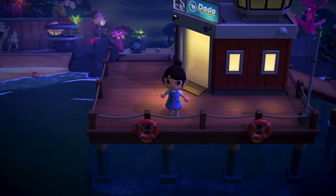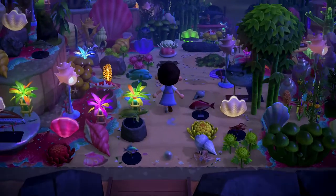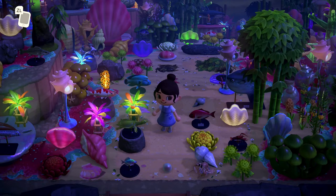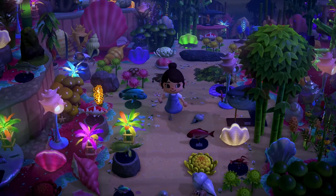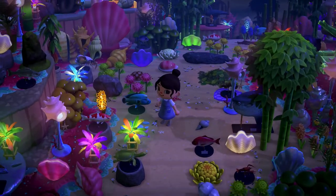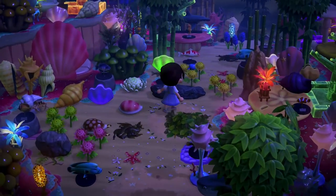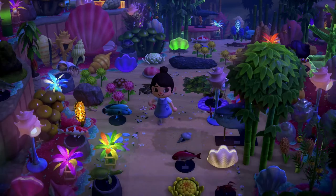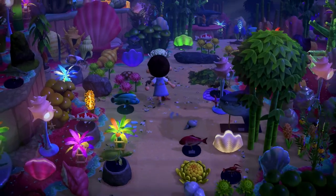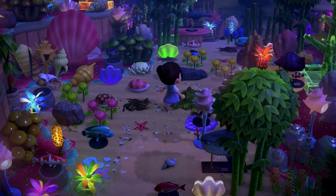Let's take a look at this entrance — oh my gosh, it literally feels like I'm underwater! This is absolutely insane. I also love how she set the weather of her island to make it dark and stormy, so it really feels like I'm in the ocean. Look at all the items — the rocks and flowers look just like coral. And she uses bamboo trees to act as seaweed or big ocean plants.